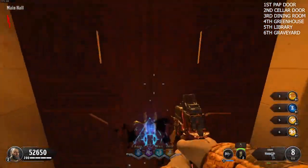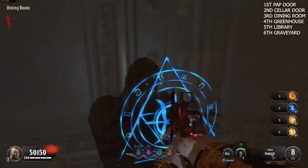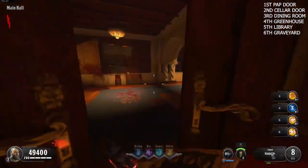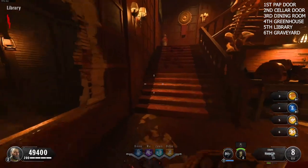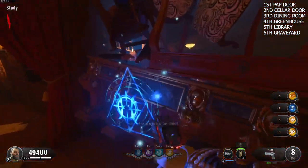The first door is the pack lunch door. The second is the cellar door. The third is the dining room door. Then open the greenhouse door and the one to the left of that. Then open the library door — be careful not to look at the record player or it'll mess things up. Walk up the stairs, go to the right, then open the graveyard door and you're done.